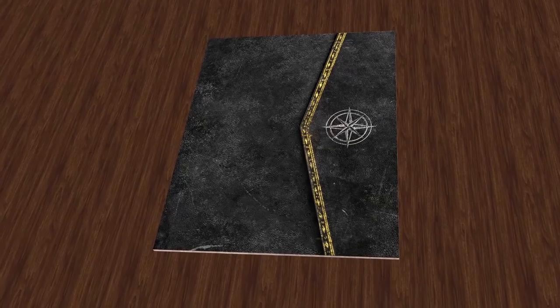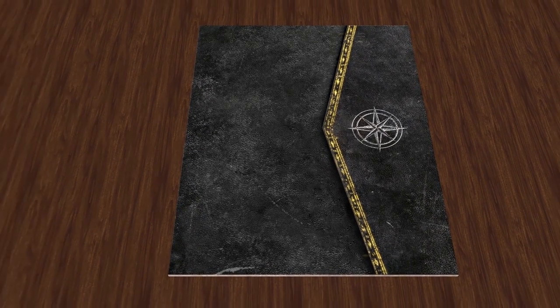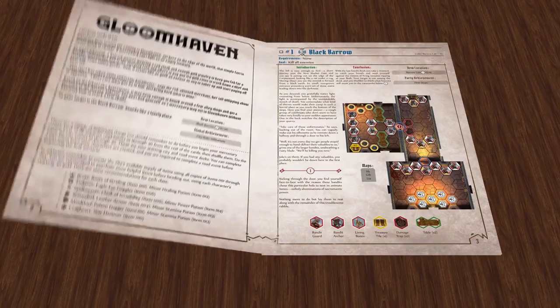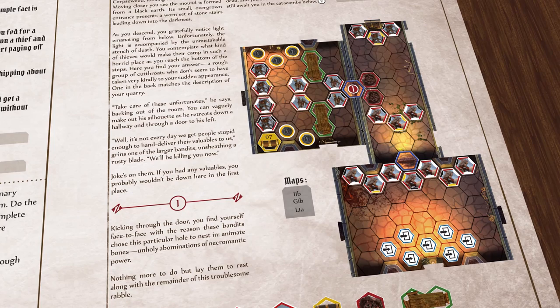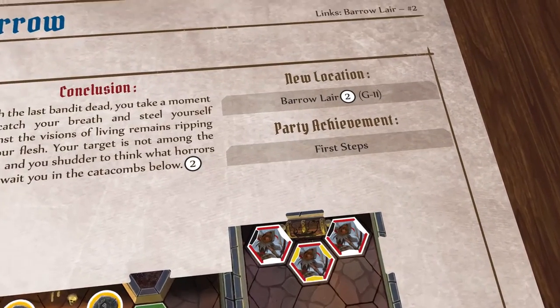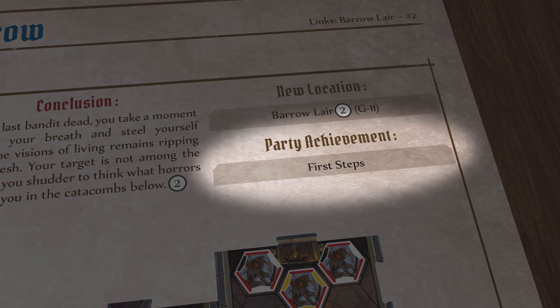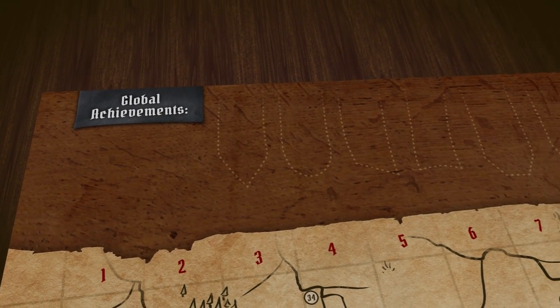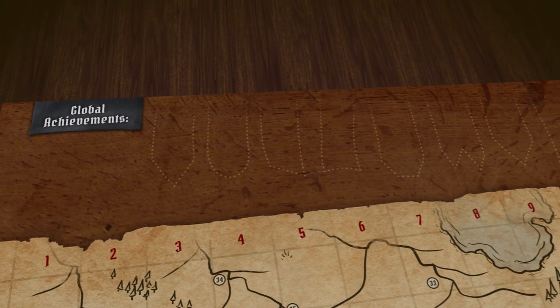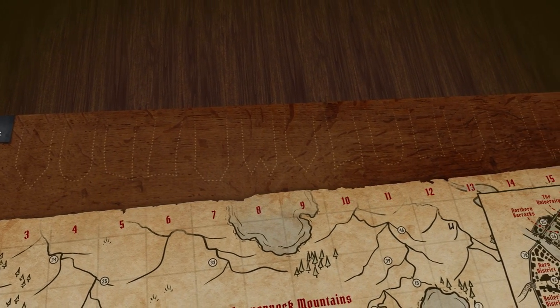Once you have completed a road event you then set up the chosen scenario using the scenario book. This 122-page book contains a map of each scenario along with story text to tie the scenario in to the larger campaign. Completing a scenario will give you specific rewards which could include achievements, which may be required to play other scenarios. Party achievements are tracked on the party sheet, and global achievements are tracked at the top of the game board. When a global achievement is unlocked a sticker is placed on one of these spaces.